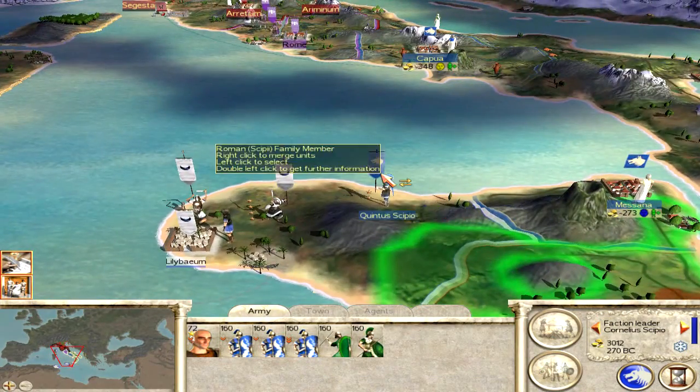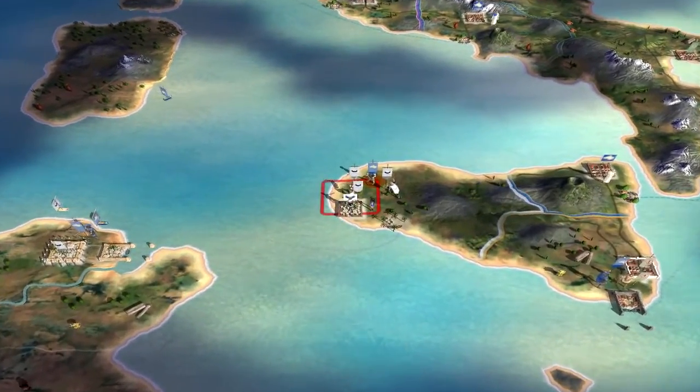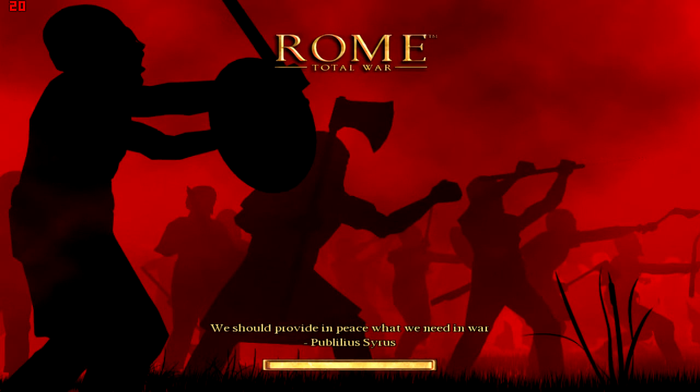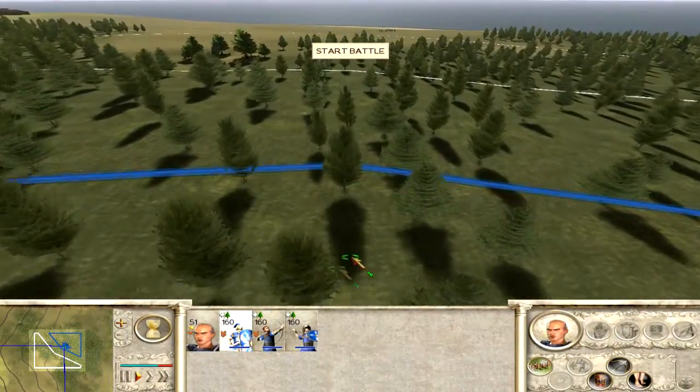I'm going to go ahead and fight the Carthaginians first. Basically, if we win this battle and wipe out most of the force, we'll take Lillibam without having to besiege it, and that's what I'm going for. Hopefully that's how it works, because in pretty much every attempt up until now, something has gone wrong along the way. Okay, so let's see if everything can work out this time.